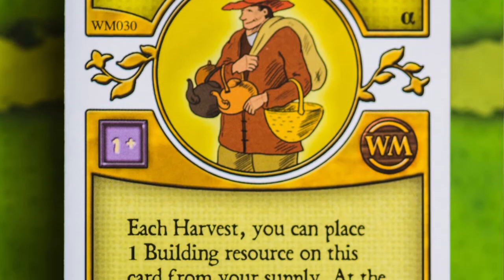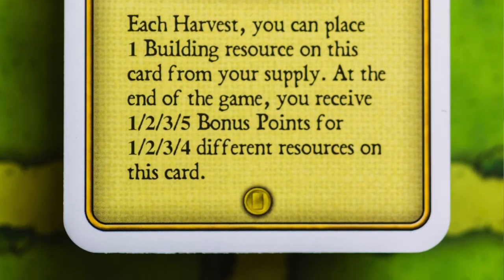The Hoarder is a card for getting extra points. Each harvest, you can put a building resource on that card. You get one point for each resource on the card at the end of the game, plus a bonus point if you get all four — so it's worth up to five points. You have to get it out with at least four harvests to go, and you do have to have the resource available. I was near the end with three resources on there but needed that last one for something else. Still fun to try.